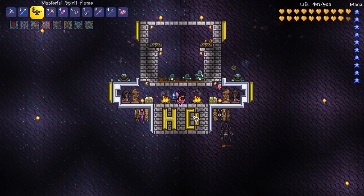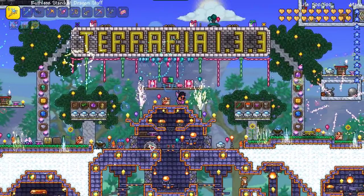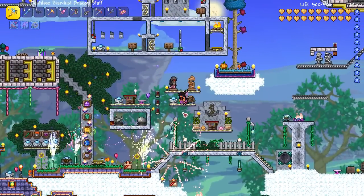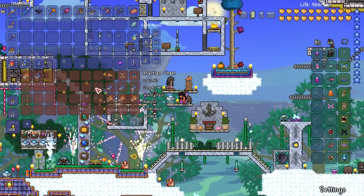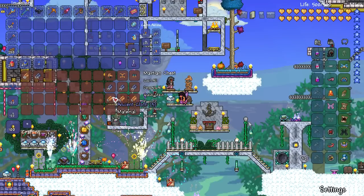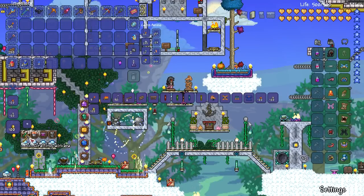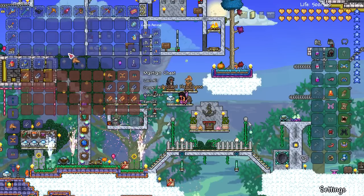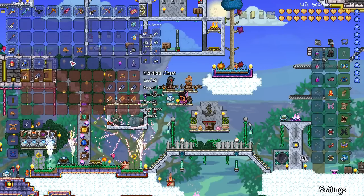So let's go and craft some of the new stuff now. Crafting the Ancient Set couldn't be easier. All you need to do is go to a loom and then for each of the pieces you're going to need 15 silk and 5 Ancient Cloth. If you're in front of the loom you'll see them as crafting options and you just pick each one and craft them like that.